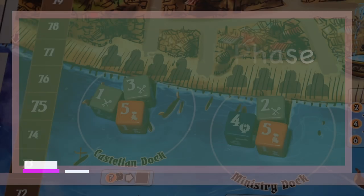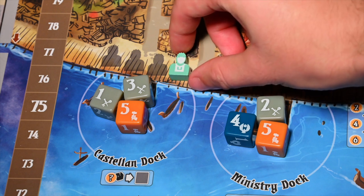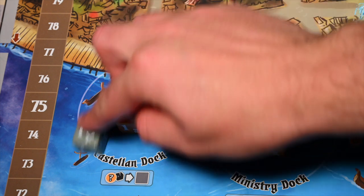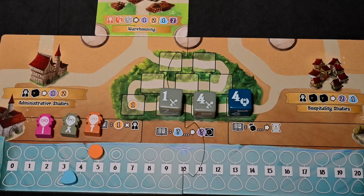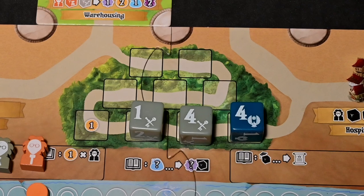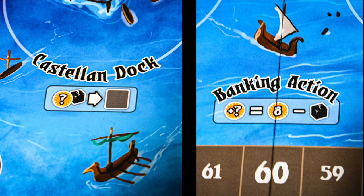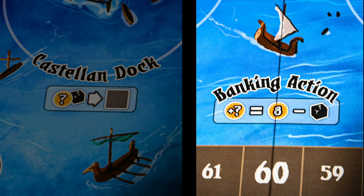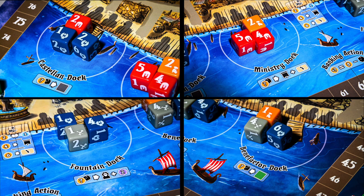Starting with the recruitment phase, beginning with the first player and going clockwise, on each player's turn they will place one of their steward tokens on one of the unoccupied slots above the four docks. Once placed above a dock, you will select a student die from the dock and place it without changing its value on your player board in the next open space in your garden area. The player then has a choice of primary actions: they can perform the dock's dedicated action or the banking action, and if desired, perform a single bonus action. Each dock has a different action and a cost to activate.